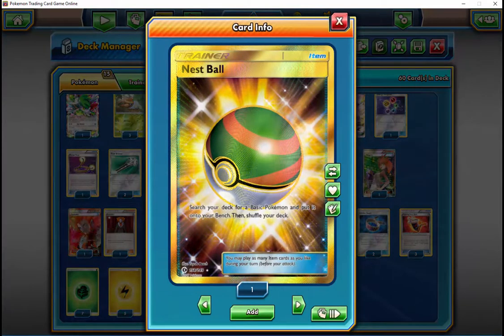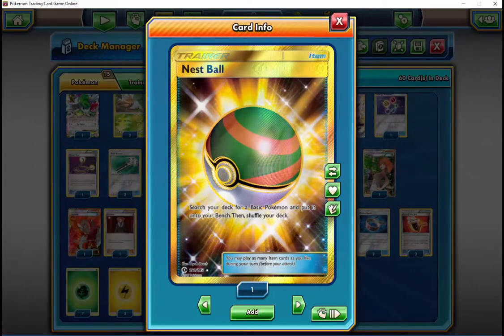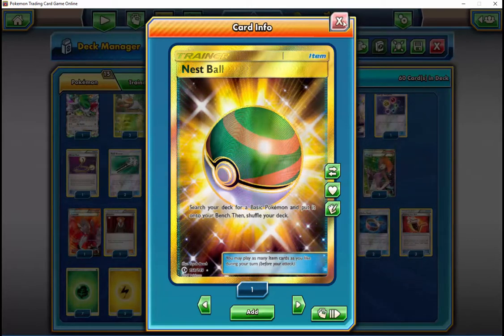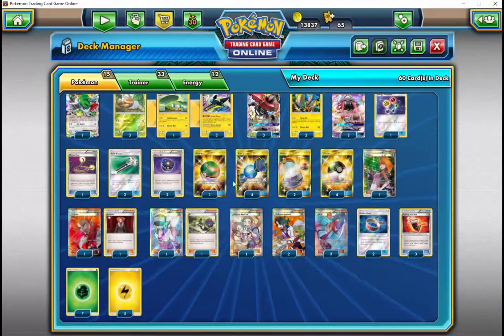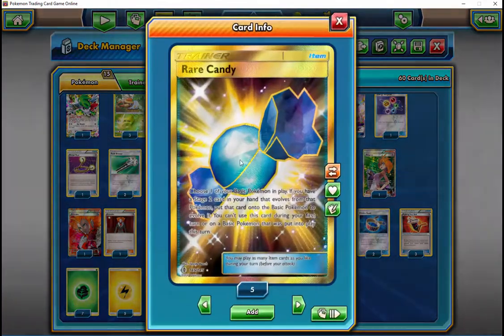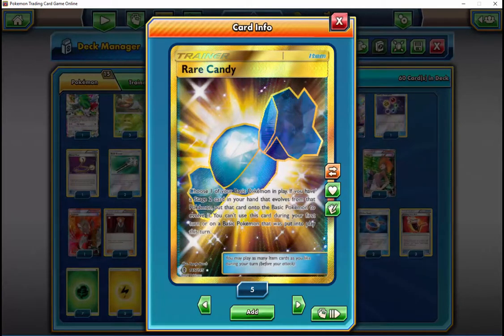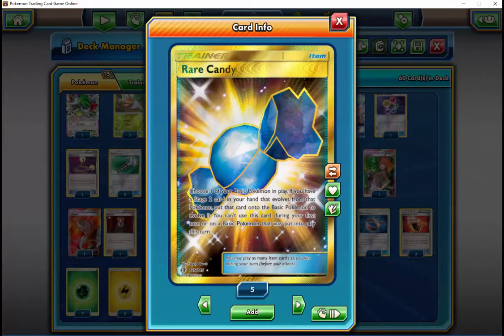You touched on something there — they have to go through things to try to keep up. That definitely is a strength I've found with the deck too. Your priority seems to always be to get a Bulu into the active and a Vikavolt on the bench, and trying to do that turn two to just start taking KOs. From there you almost don't have to worry, because your opponents start N-ing and stuff just comes to you.